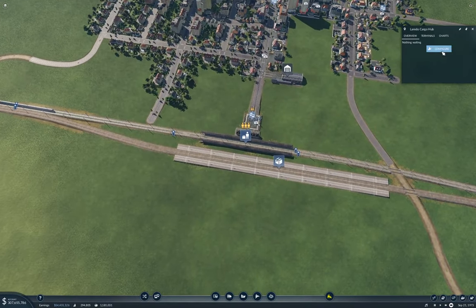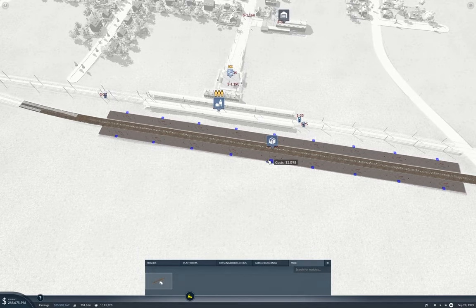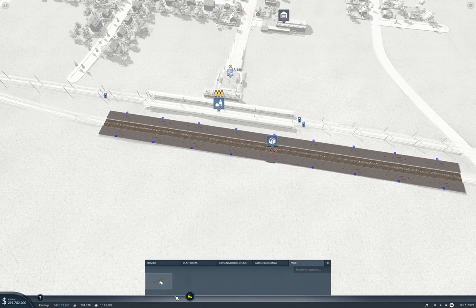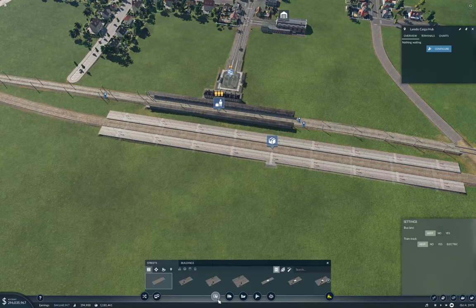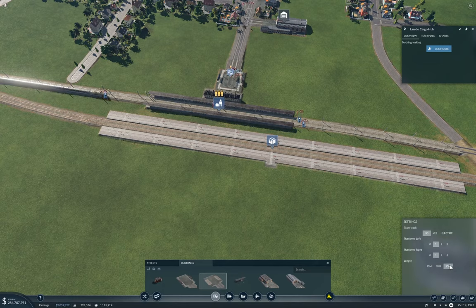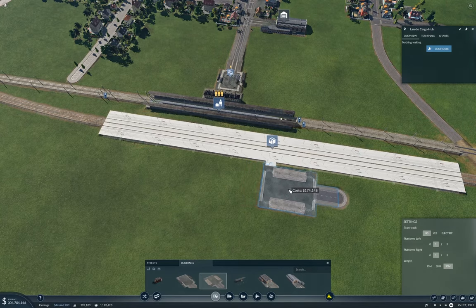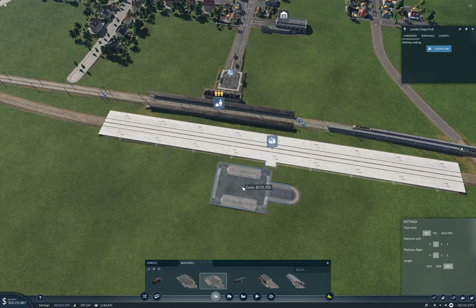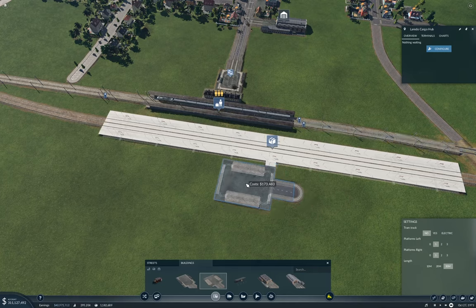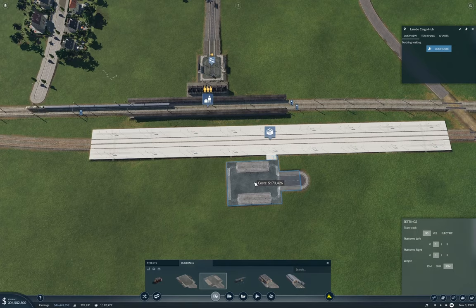So what I want to do, I want to go in here, I want to configure, and I want to put some steps - say here. Then I want to go into the road vehicle stuff. We'll go for a full length platforms here, and put that here. Yeah, that looks like it's good enough. Put that there.